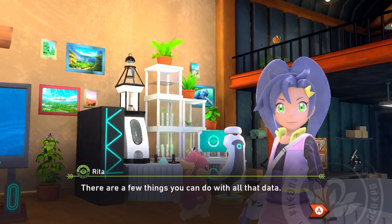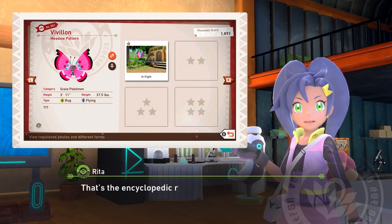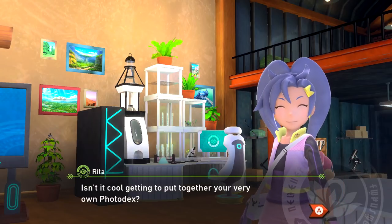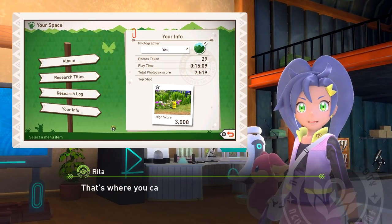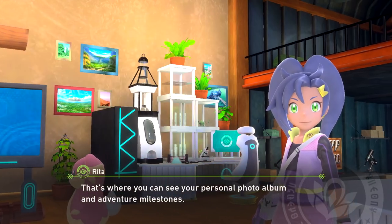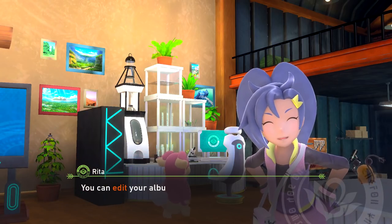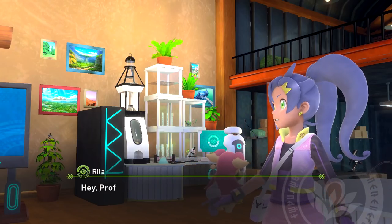Hello Rita, how are you? This is the professor's lab. This is where the professor does his research and works on mechanical stuff — he pretty much lives here. Let me give you a quick rundown of what you can do here. That server over there is where we store our research work. There are a few things you can do with all that data. First, you can check your photo Dex — that's the encyclopedic record you're building with the photos you're taking. Isn't it cool getting to put together your very own photo Dex?